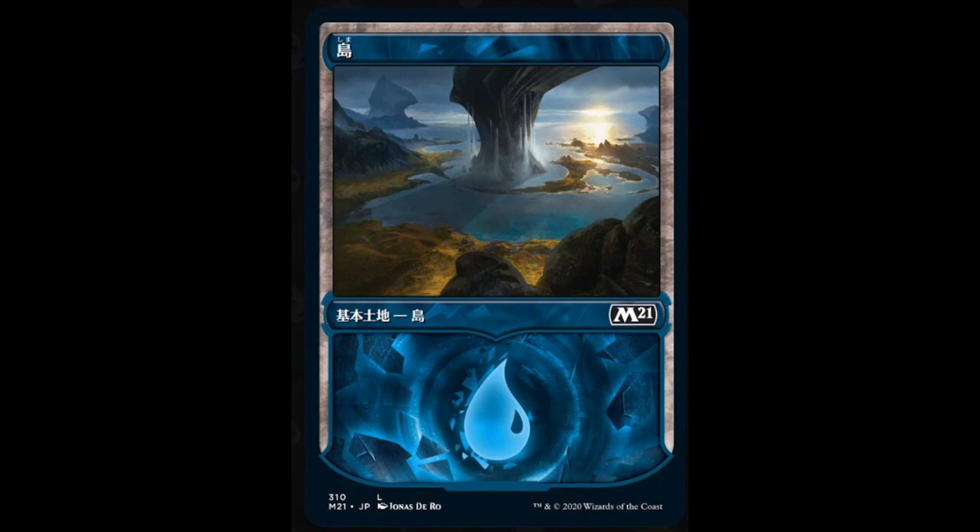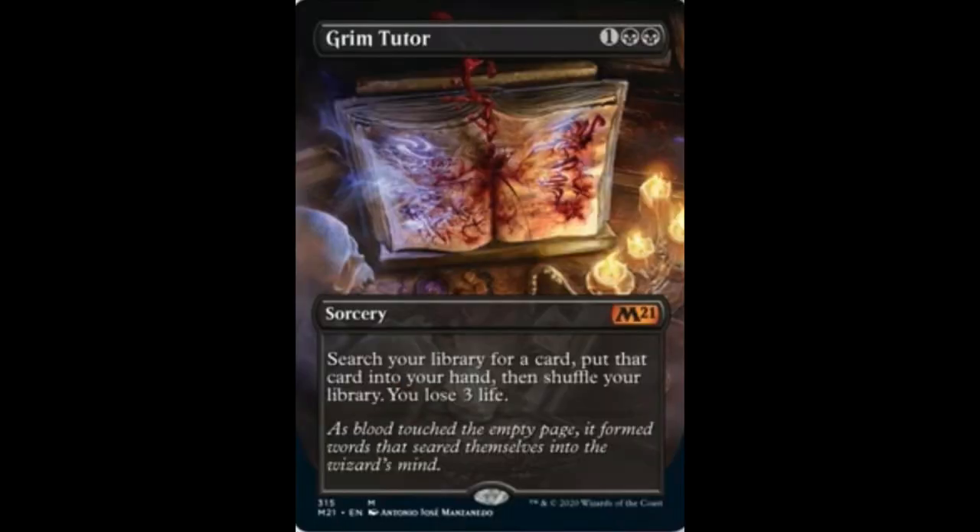Those are some of the most beautiful cards in Magic, in my opinion. And of course, Grim Tutor, Azusa, Ugin — they are all going to have special editions. Those special editions will be full art, foiled, and boxed toppers. Grim Tutor — wow, that came out of nowhere. Because that's a $200–$300 card. And when you make it into the special foil, what does that look like? How expensive would that be? I don't know.